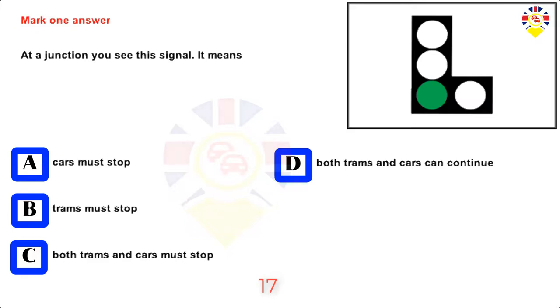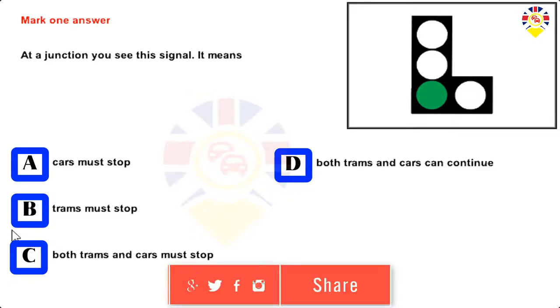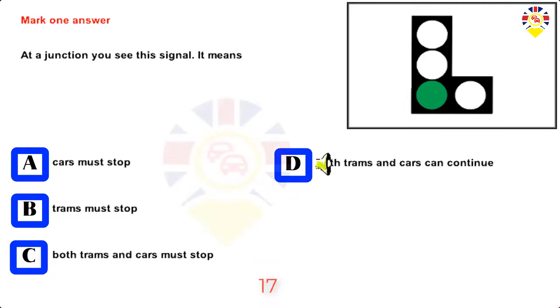Mark one answer. At a junction you see this signal. It means: cars must stop, trams must stop, both trams and cars must stop, or both trams and cars can continue.